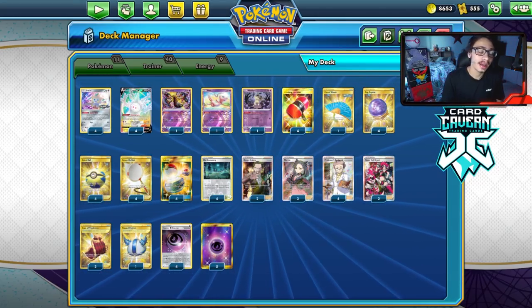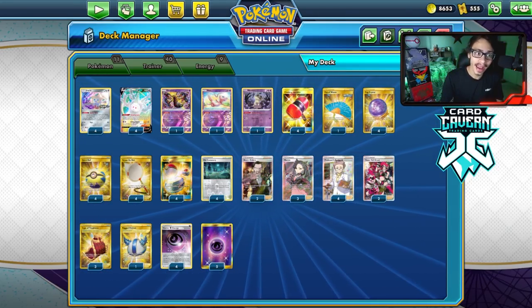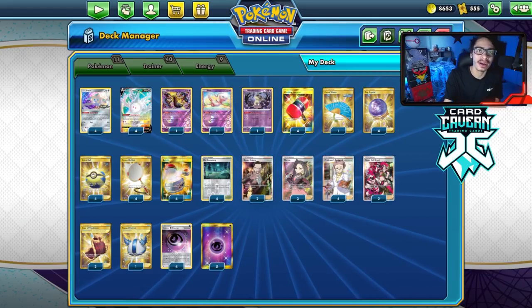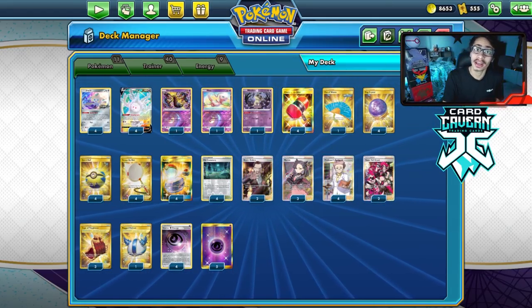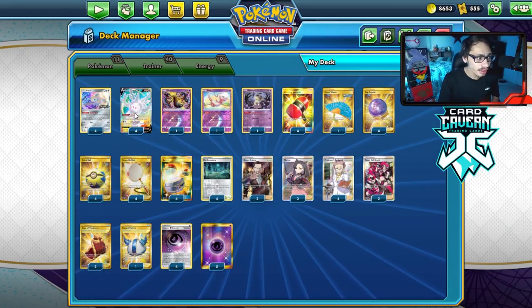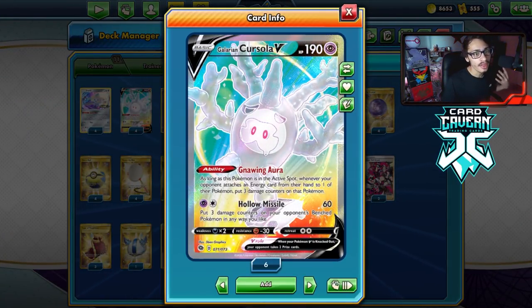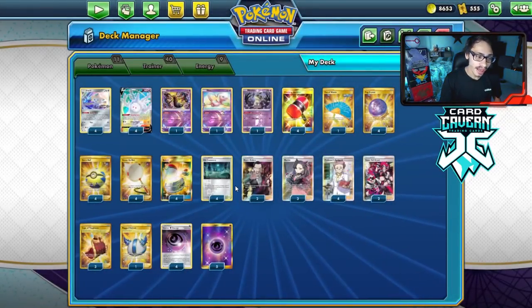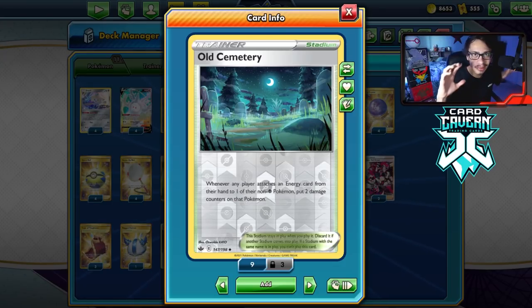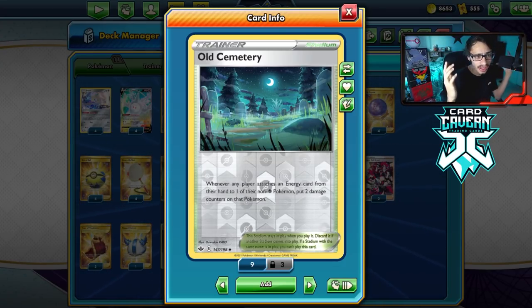Anyways, let's take a look at the Cursola deck today. The deck I was going to do a video on Tuesday but never got around to editing — I will be including one of the games from the original video. It was against an ADP deck so I'm sure you guys will want to see it. Galarian Cursola did get some cool upgrades with the brand new set Chilling Reign, and one of the big ones is going to be Old Cemetery.